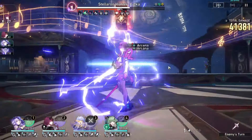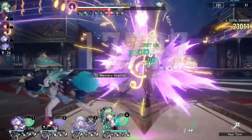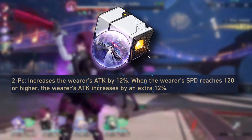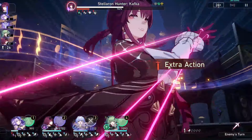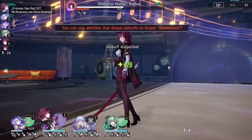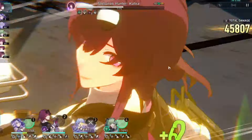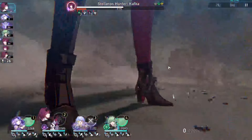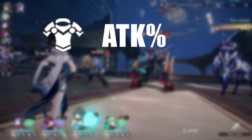Hey, how's it going guys, my name is Abyss and in today's video I'm going to be going over my beloved DOT Queen Kafka. Kafka is a lightning unit following the Path of Nihility. She applies shock and detonates all DOT, and she's just a unit that ages like a fine wine. This guide is as objective as possible and it's made solely to help you guys make the most use of your jades and your time.